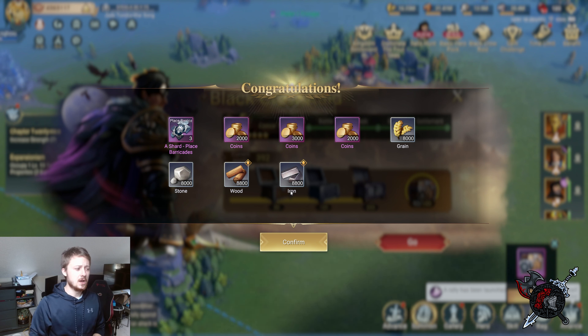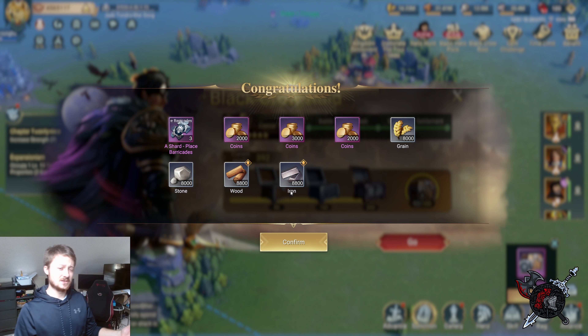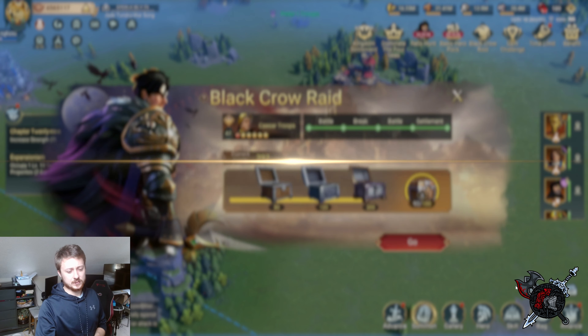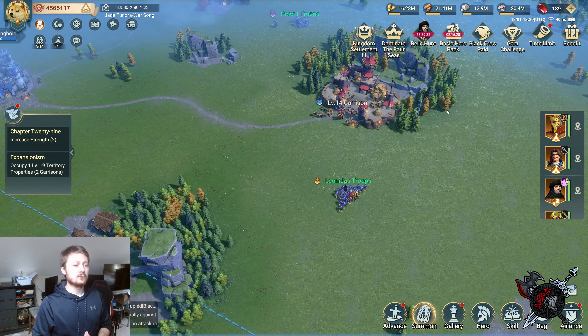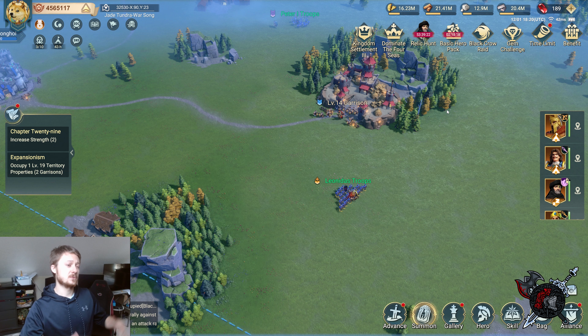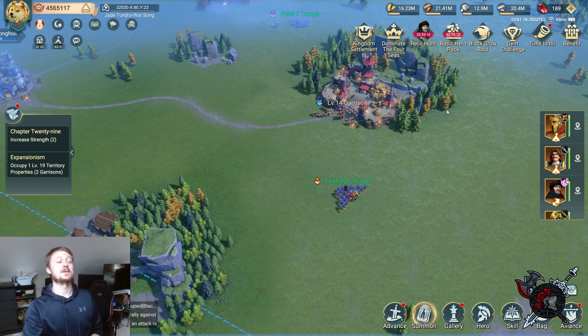You get a couple of shards and coins but those resources are kind of negligible. The shards are really the only thing worthwhile from just the basic Black Crow boxes. The main reason you're going to be doing this is the trade route event - that's mainly what you'll be using this for in the mid-game. So that's the Black Crow Raid event, that's how you work it. Thanks for following along and I'll see you in the next one.